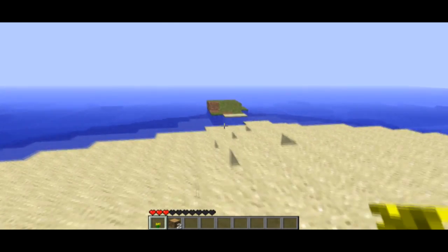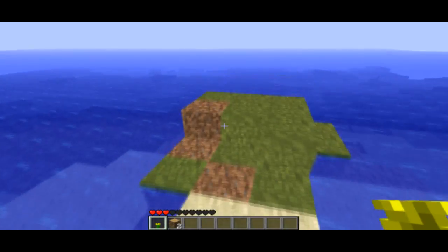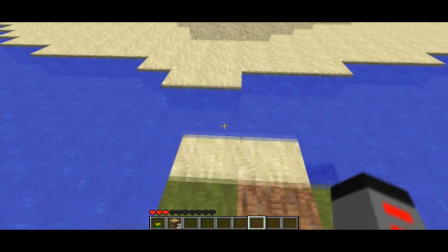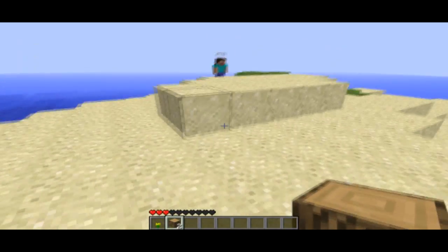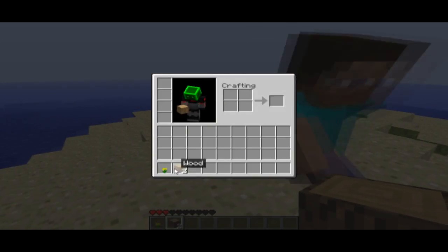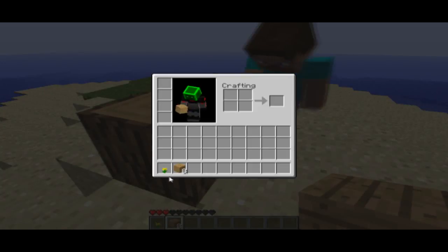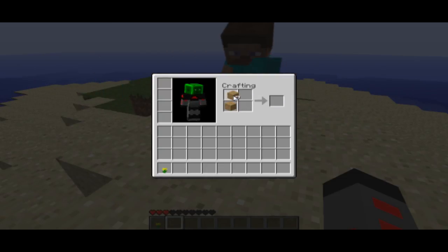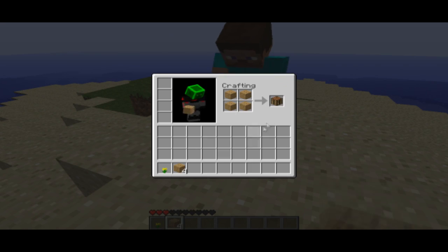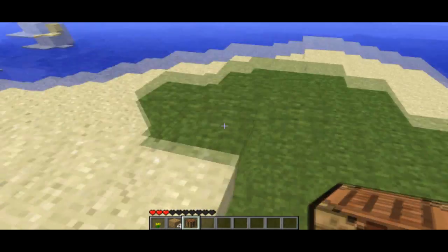That is absolutely great. I'm just going to smash a carcass up as well. That means we're literally going to have no wood. We'll farm the wood somehow. Let's make a crafting table — the most important thing we can do is make a crafting table.